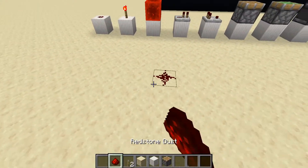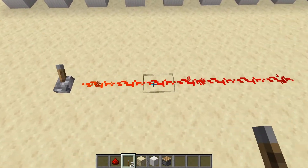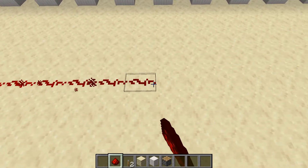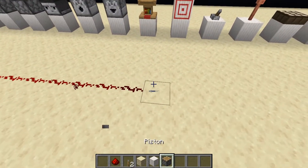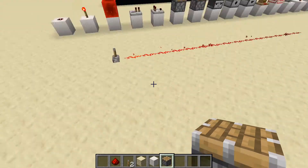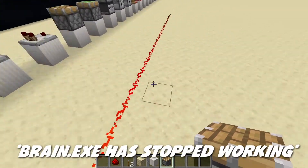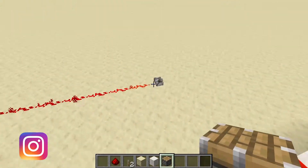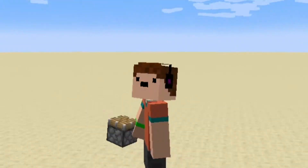Redstone dust has a power strength of 15. So if we go up and power it — one, two, three, four, five, six, seven, eight, nine, ten, eleven, twelve, thirteen, fourteen, fifteen — that is just barely powering this piston. If it's any longer than 15 blocks it doesn't power, so keep that in mind when you're making redstone. You'll want to make sure things are lined up within a proper distance to ensure it's actually powering within that 15-block range.